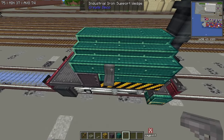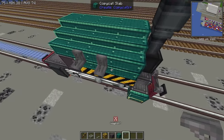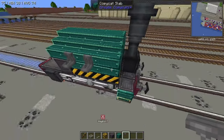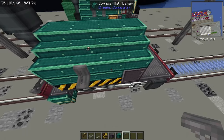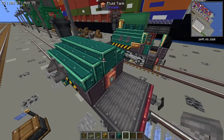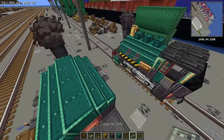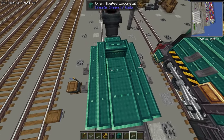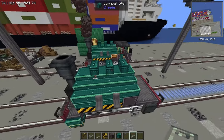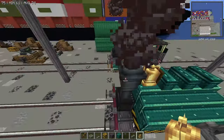I'm going to place a couple of the iron support wedges on either side, because Porter has these little shape things on the sides of him — no idea what you'd call them on the actual locomotive. So there you go. We're going to grab a copycat step and place a copycat step at the front of each of these blocks to give yourself a triple dome effect. And then you can finally place your bell right there.